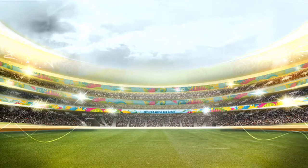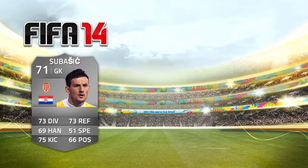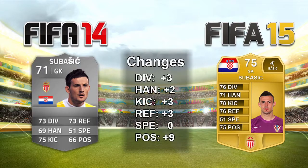After that measly plus 2 upgrade, let's take a look at a slightly bigger upgrade from Monaco — their goalkeeper Subasic. He's only 71 rated in FIFA 14, but he's actually Monaco's starting goalkeeper. He's played about 30-odd games this season and deserves to be gold rated. On head-to-head he's a 75 rated goalkeeper, and he looks pretty decent. I've given plus 3 diving, plus 2 handling, plus 3 kicking reflexes, and plus 9 positioning — he only had 66 positioning before. He's going to be an absolutely awesome starter-team goalkeeper for French league squads.